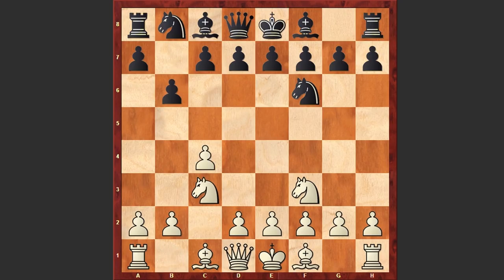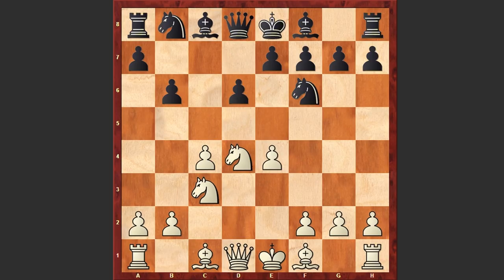Kasparov started the game with Nf3 and Nf6 by Salov, c4, b6, Nc3, c5, e4, d6, and after d4, cxd4, Nxd4. The game took the shape of a Sicilian defense. We have here the Maroczy bind, where white's c and e pawns control the d5 square, making it difficult for black to free his position with d5.